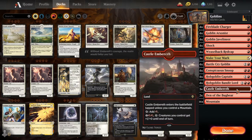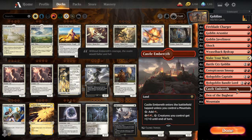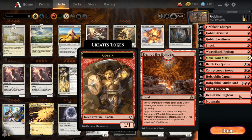We also have Castle Embereth, another way to make your entire team have more power. Den of the Bugbear is a great manland that will survive your usual sorcery-speed board sweepers. It becomes a 3-2 Goblin that benefits from your Lords and Battle Cry Goblin, and it also dumps another Goblin onto the battlefield when it attacks — and that token is also attacking.